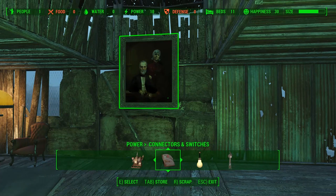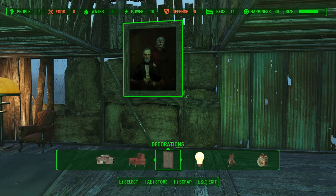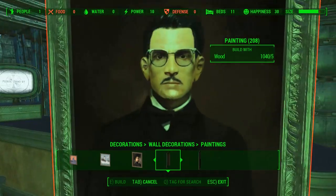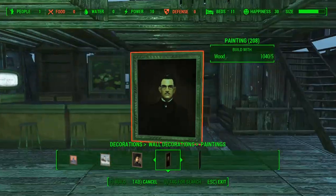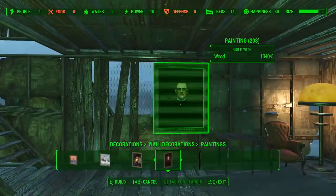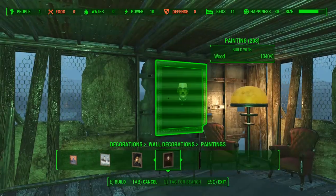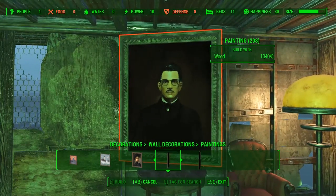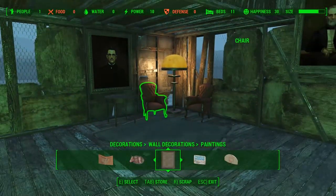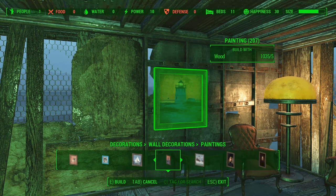I want to put a table underneath that. Let's do all decorations for right now — we've got this one, this is amazing, we've got a nice one already. This one's a little too big. We can put one — it'd be nice to accent a table with it, but that is way too big, I'm gonna store it. We need to find a smaller one.